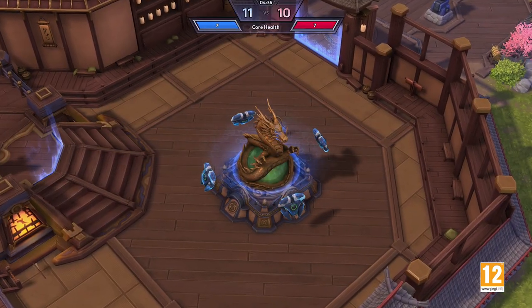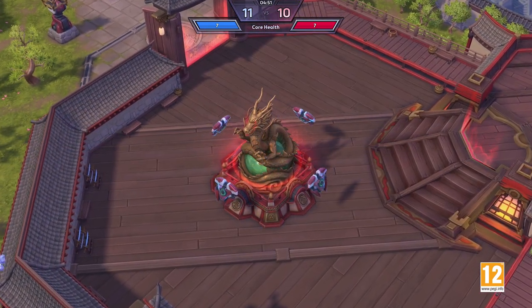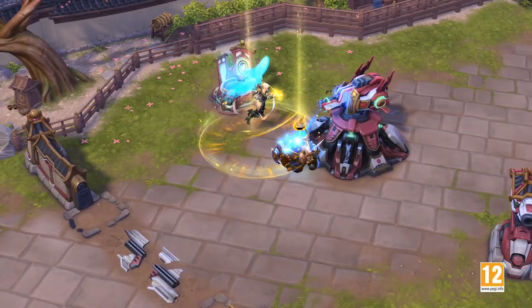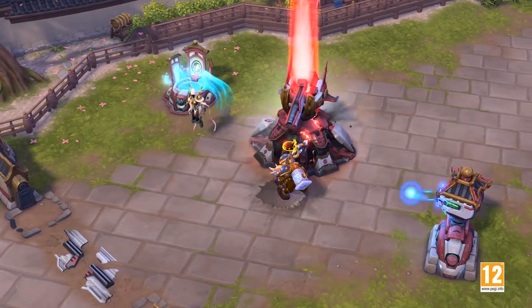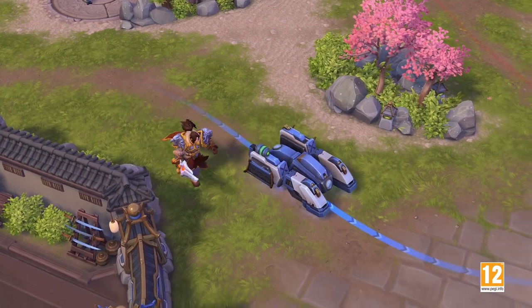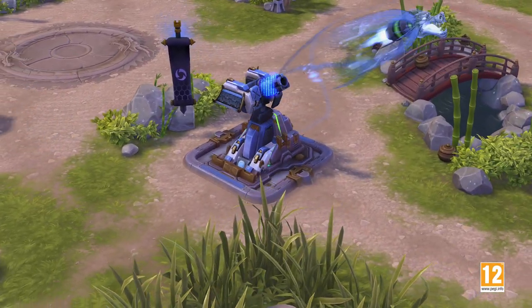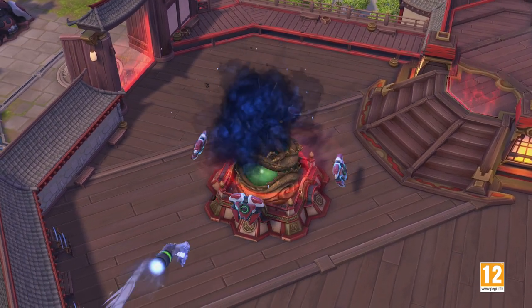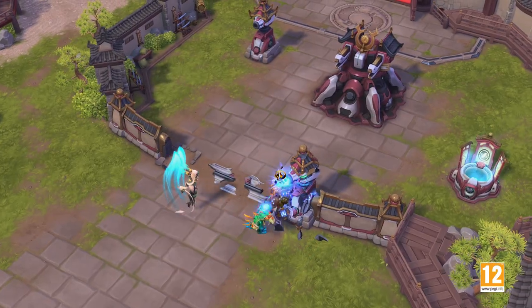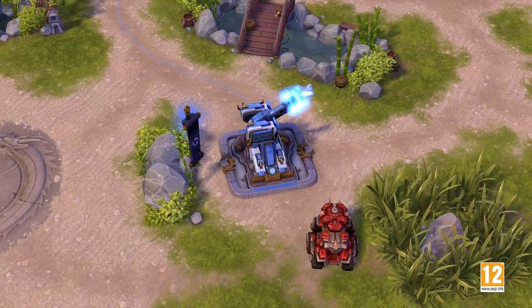Each core has a total of seven health, with a normal payload securing a single point of damage once its escort is completed. If a team manages to destroy a fort or a keep, their payload becomes empowered and will deal an additional point of damage once captured. Every fortification you destroy adds a new point of damage. Push deep into the enemy's territory to make your payload volleys all the more devastating.